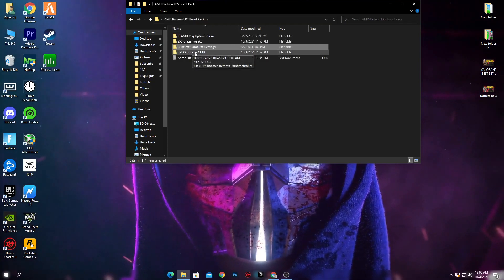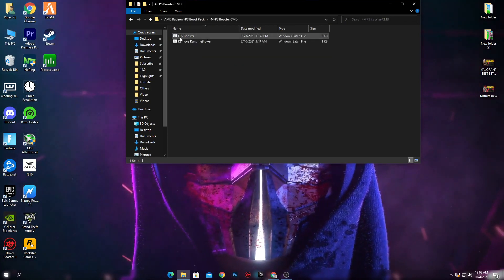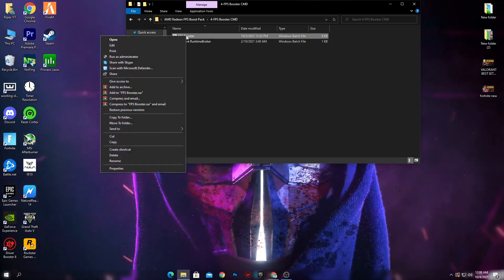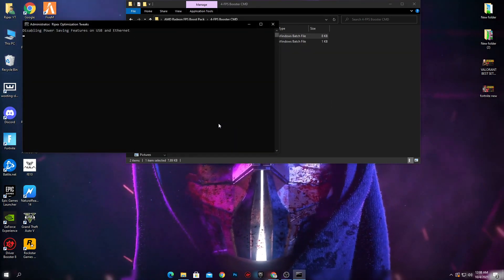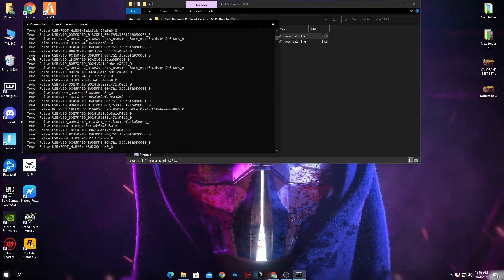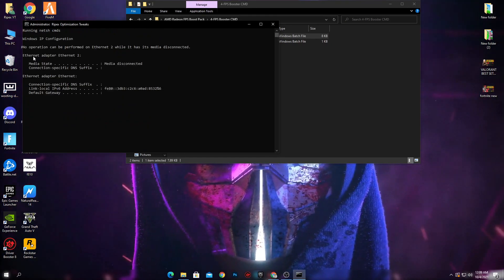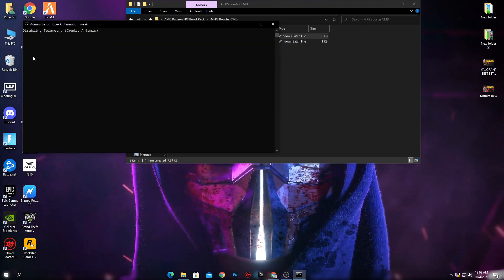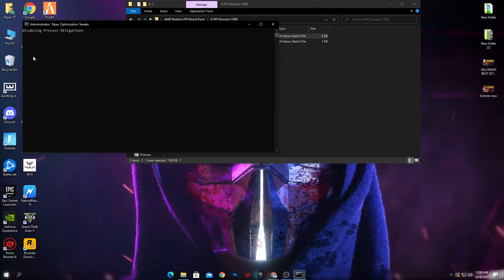The fourth item is the FPS Booster CMD command. Open the boost pack folder, right click the FPS Booster CMD command, and run it as administrator. Click Yes. It will take some time to disable the power saving features on your USB and Ethernet. This will help reduce your input delay, fix your ping, and fix packet loss issues in your game.